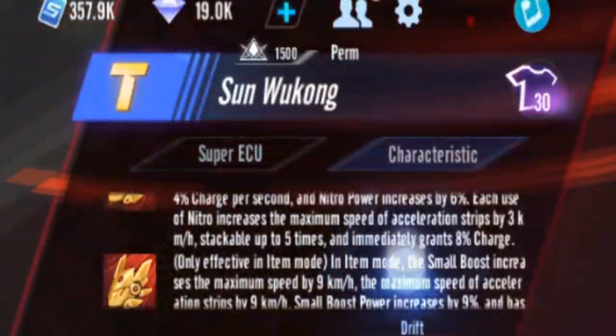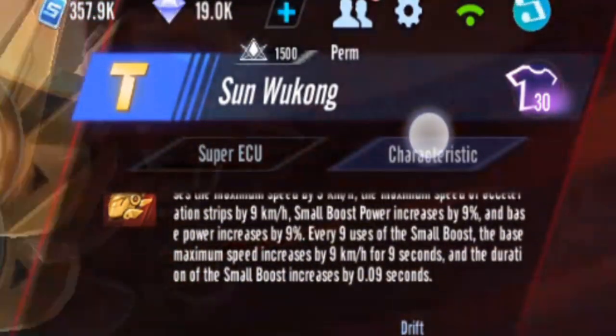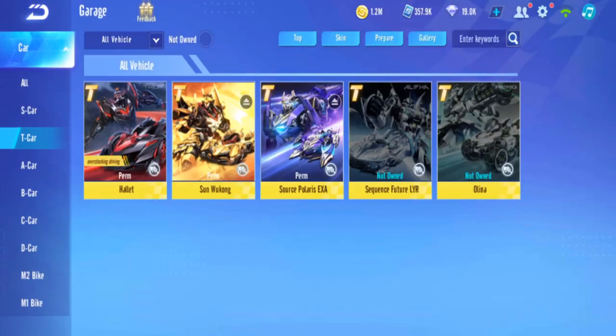Sun Wukong — I don't recommend using it for item. Maybe you can if there's a lot of saturation, but it doesn't really help much. Everything here is plus 9. So that's comparing all 5 T-cars.